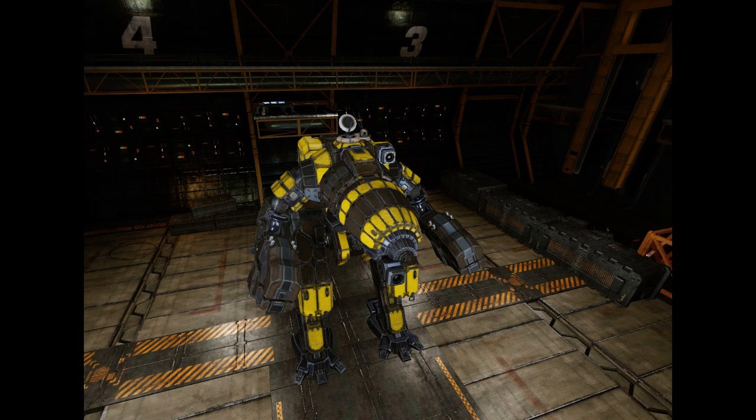The CRB-45 variant was fielded by the Word of Blake and first spotted in 3070, making use of three light PPCs and an ER large laser, thus turning the mech into a direct fire support unit. The CRB-45 incorporates enough heat sinks to combat all the heat the machine is capable of producing, while a larger XL engine allows speeds of up to 96 kilometers an hour. This came at a slight decrease in armor, though the use of a heavy ferro-fibrous weave helped make up the difference.